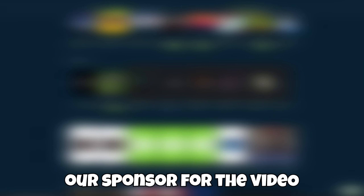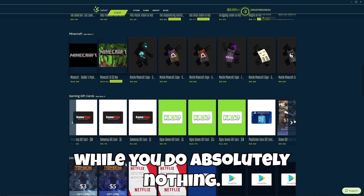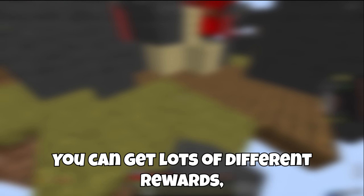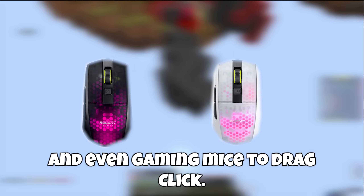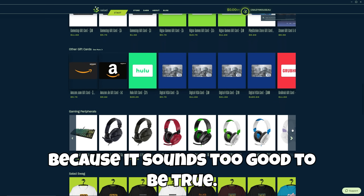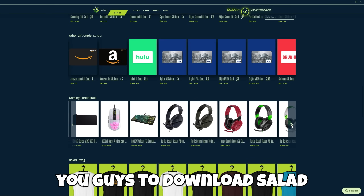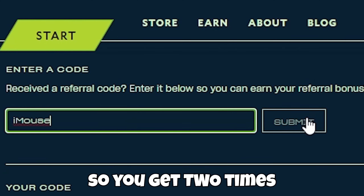That's why I'm here to introduce our sponsor for the video: Salad. Salad is a free PC app that earns you money while you do absolutely nothing, so not only can you earn while you sleep, you can also get free money while doing other things. With your earnings in Salad you can get lots of different rewards including Discord Nitro, Visa prepaid cards, Amazon gift cards, and even gaming mice to drag click. They have over a thousand positive reviews on Trustpilot, so I highly recommend you download Salad from the link in the description and use code IMAUSE to get two times the earning speed.